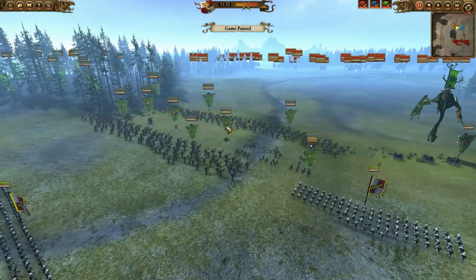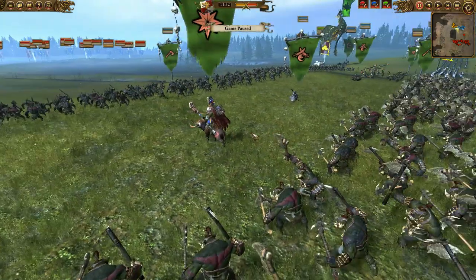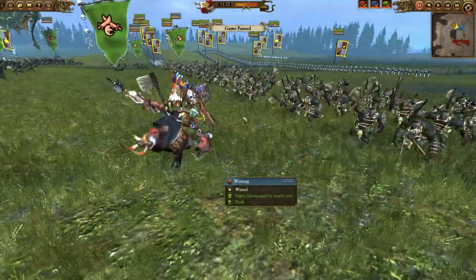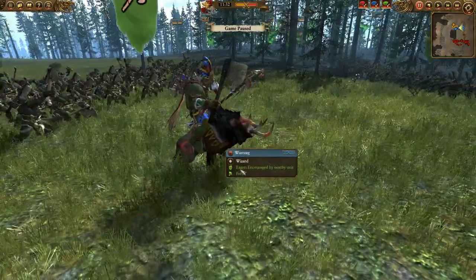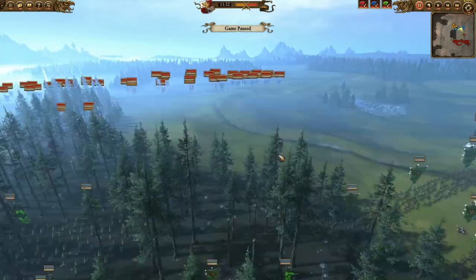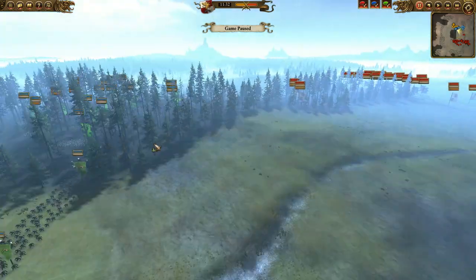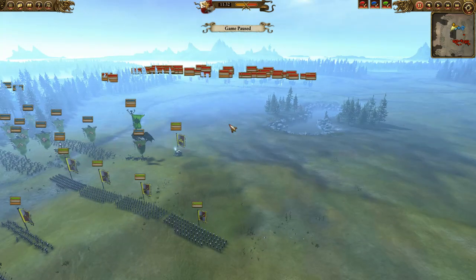Today we have a 3v3 quick battle. I went into quick battle with Pharaoh O'War, who you recently saw lead the greenskins against Turin on Turin's channel. This time he'll be foot-of-gorking some people, just like in that video. It is an Empire, Greenskins, and Wood Elves versus Bretonnia, Empire, and Dwarves — a very interesting, very large battle.